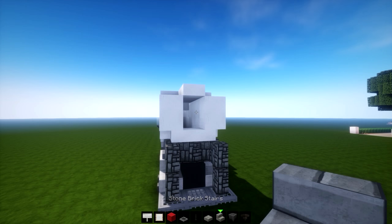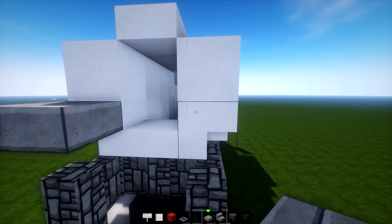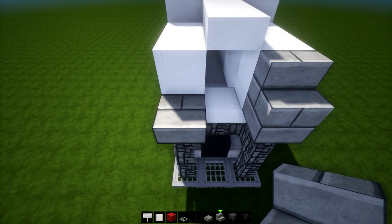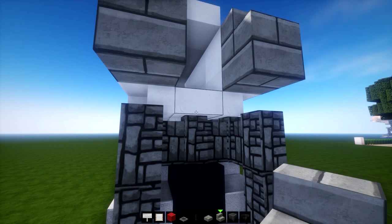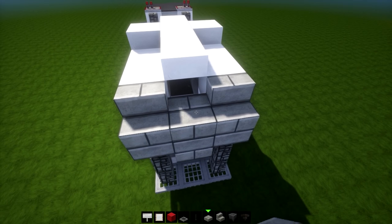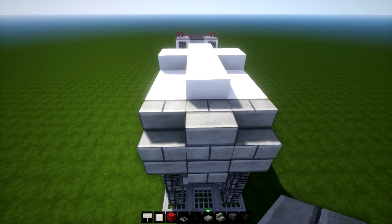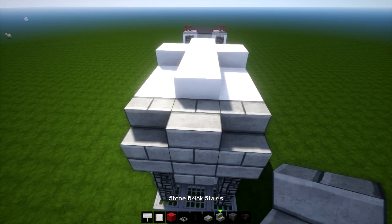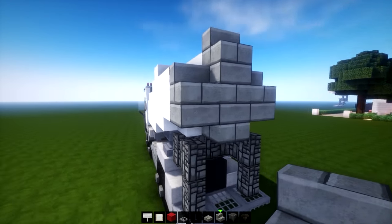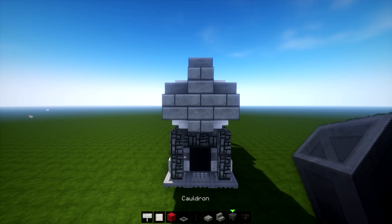Using stone brick stairs and stone brick slabs, place one on the top layer on both quartz staircases. On top of that, stone brick stairs. Also a stone brick slab on that quartz slab - extend it out and up to be level with those stone brick stairs, then another one on top. From the side and back it looks great.